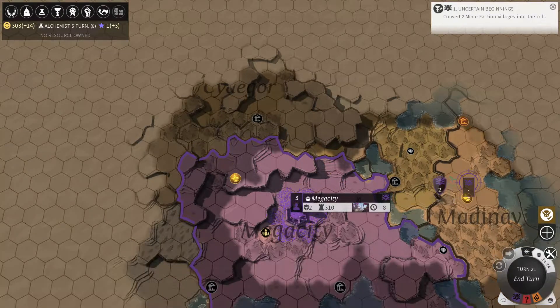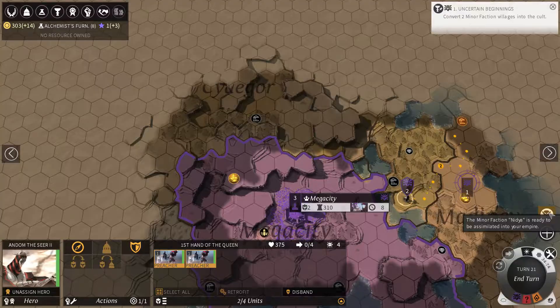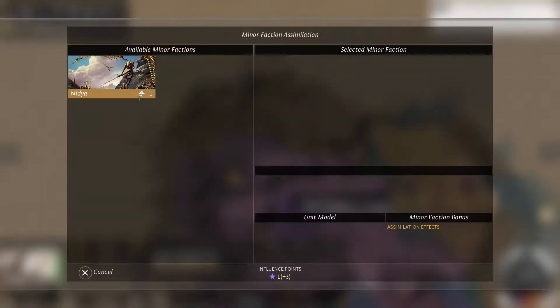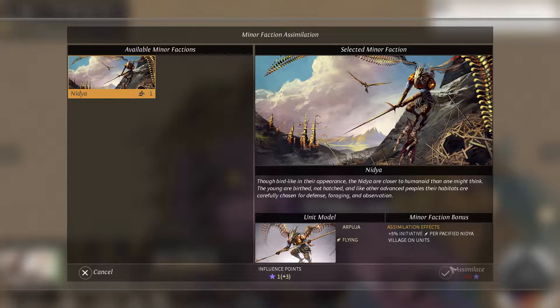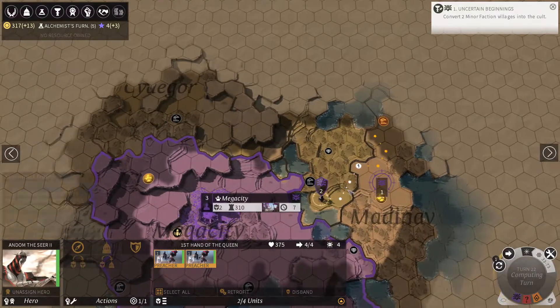There's a ruin up there. I can assimilate them into my empire if I wanted — that takes 60 influence but gives me a 5% initiative for each pacified village of that type. I don't really want initiative right now — initiative is great, but I don't feel like I need it at the moment.